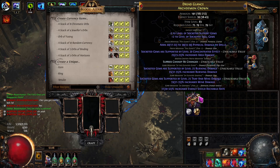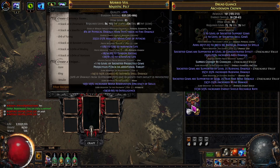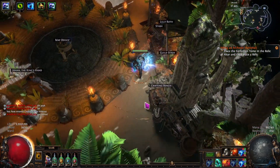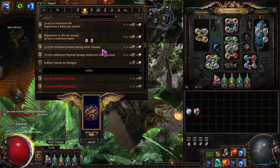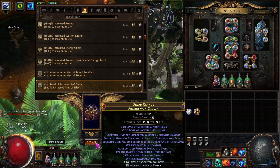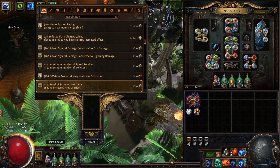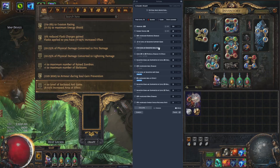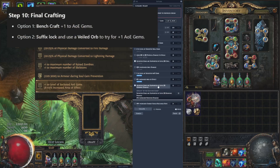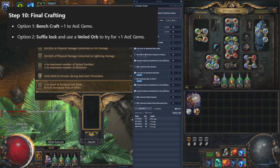Your final step is either to Benchcraft plus 1 to AoE gems, or if you want to risk the whole thing, Suffixes Cannot Be Changed one more time, then Veiled Orb and try to unveil plus 2 AoE without destroying the level 20 Concentrated Effect. If you do eat Concentrated Effect, you have to redo the Menagerie stage over again. That's it — you now have a 7.5-link Fire Trap Helmet. Enjoy. They sell for between 80 and 120 divine most leagues, and it costs between 20 and 60 to craft.